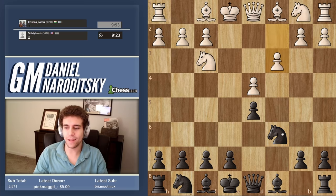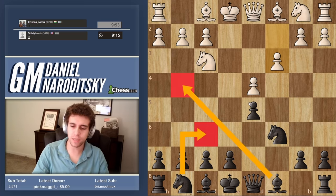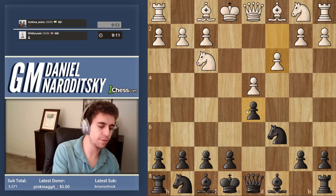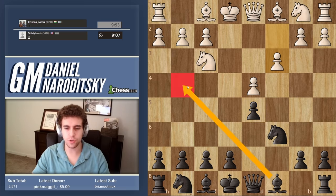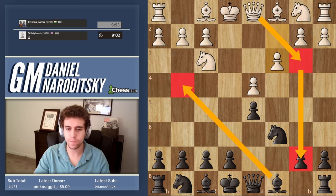So c3, which is fine, and again we can go bishop g4, we can go knight f6, we can develop in any order. The one drawback of going bishop g4 in this particular position is that he has this queen b3 move to hit the b7 pawn.